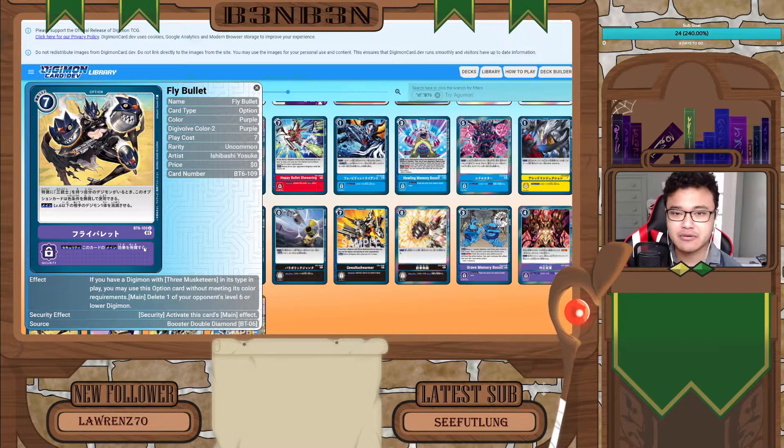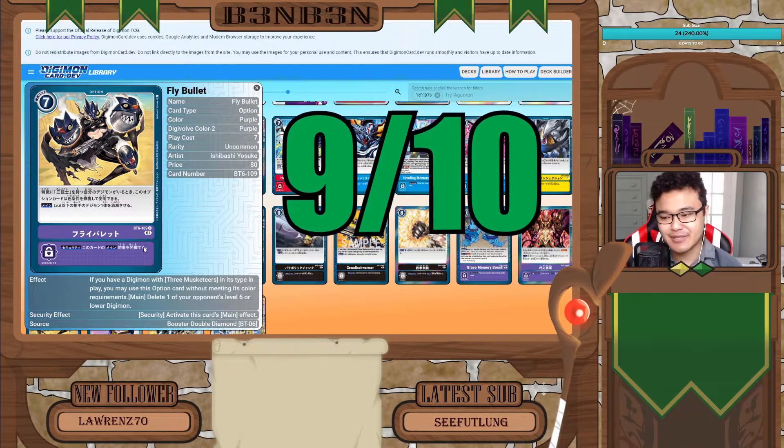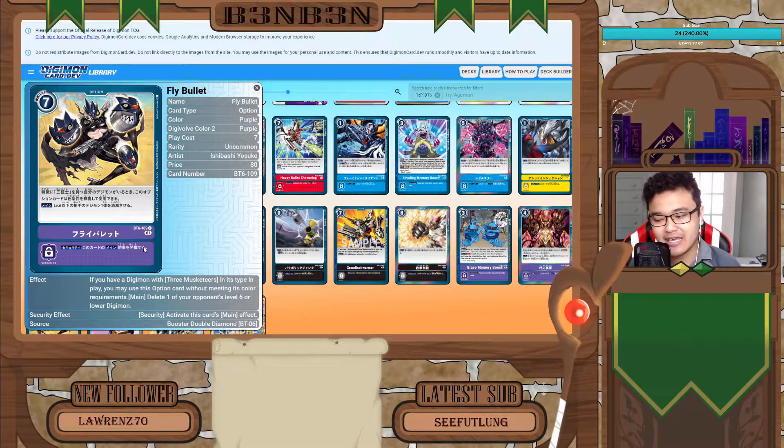Having a card that just kills one high value target of your choice is pretty good, especially in combination with the Musketeers being able to play these option cards for free. So you'll have bodies on the board and get good disruption as well. It's also a security effect where you can activate this card's main effect for free, and that is essentially a Terra Force. I will give this card a hard rating of 9 out of 10 — it kills almost everything on the board, but only one thing, and it can't target level 7s like Omnimon.